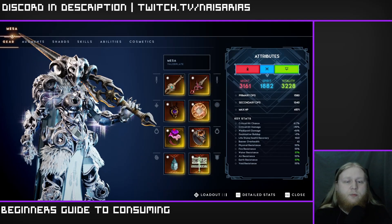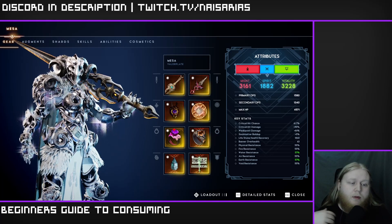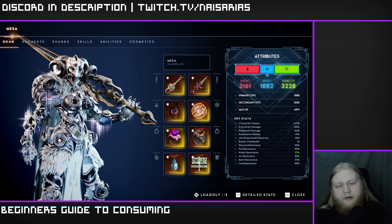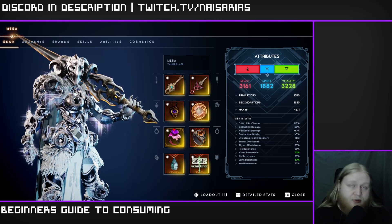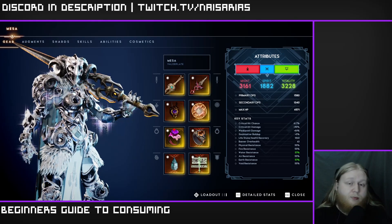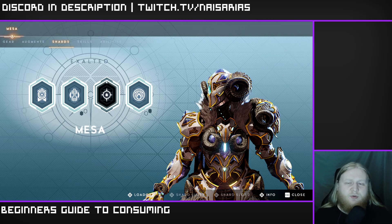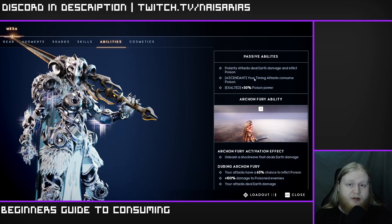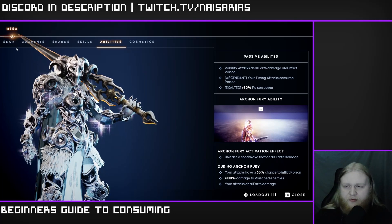You do not have a way to consume by default — you must go out and acquire one. There are three primary methods of doing so. The first method is relying on a built-in method that your chosen valor plate has. For example, Mesa has two options: her third shard, which allows her to consume a fully charged thundering slam, and her ascendant passive, which allows her to consume with timing attacks to consume poison specifically.